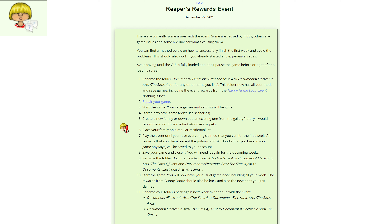Once you've saved and closed the game, you'll need that save for the upcoming weeks since you'll use the same save for later weeks of the event. Rename the newly created folder to something like 'The Sims 4_event', then swap your original renamed folder back so the game finds 'The Sims 4' as expected. Start the game — you'll have your usual game back including all your mods, and the Happy Home rewards plus the newly claimed EA-account rewards will also be there.